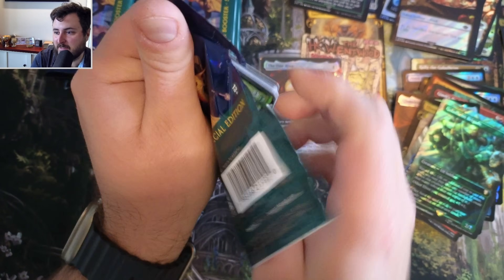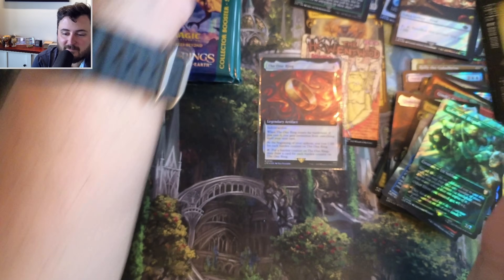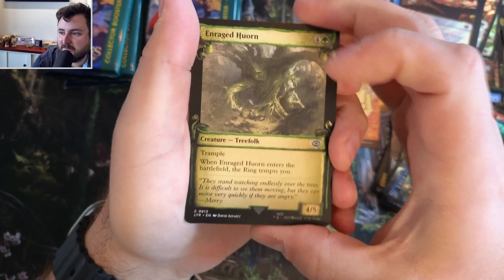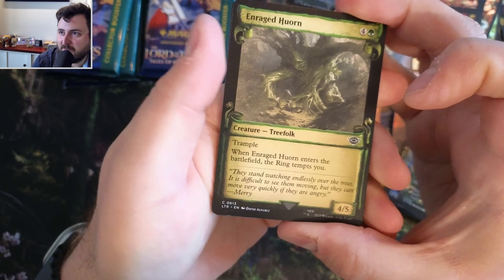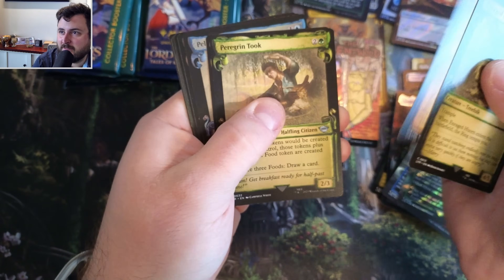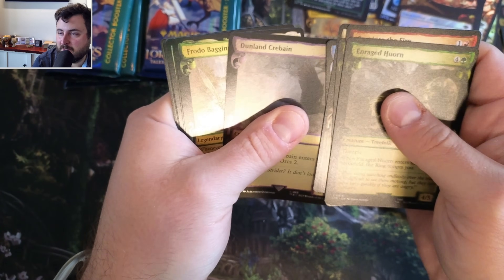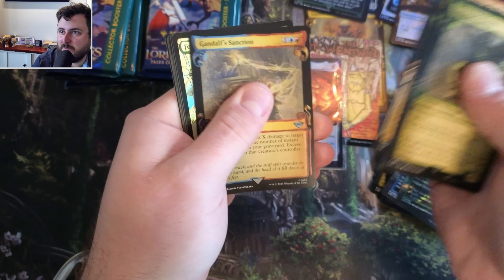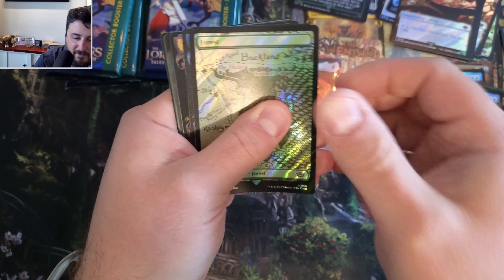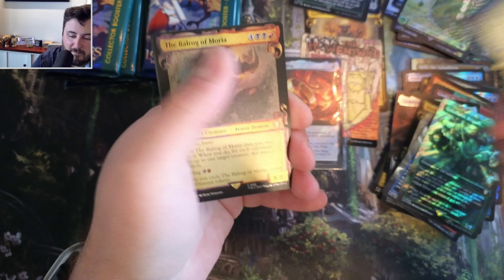Usually in all my videos, if you guys are familiar, I do have prices. We got Horn, Cast, The Took, Cotton, Survivor, Dunland, Frodo, Gandalf. Our forest, The Monstrosity.